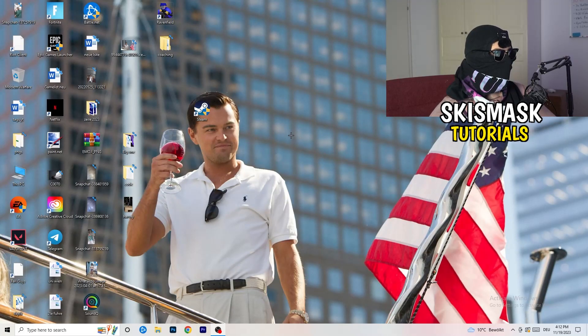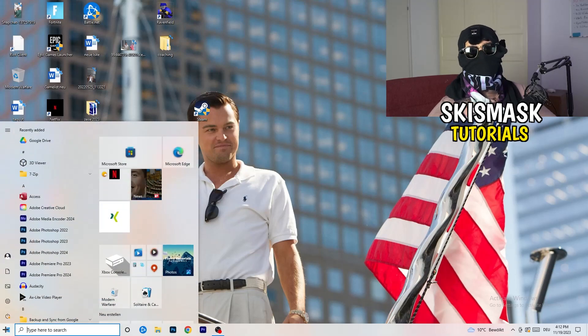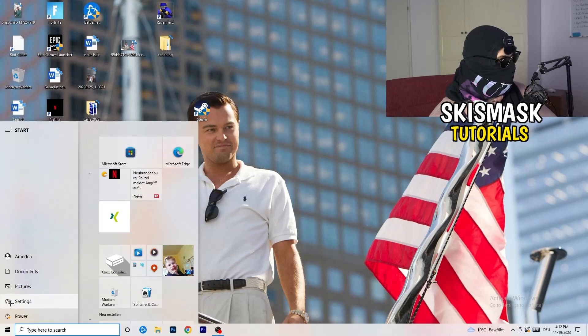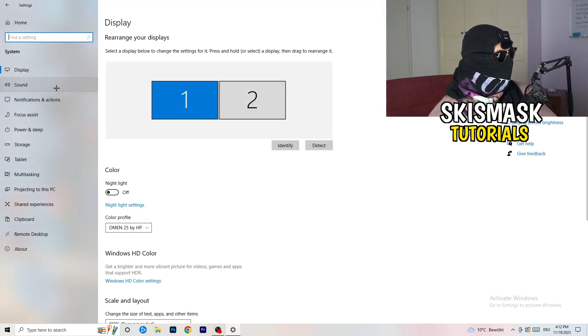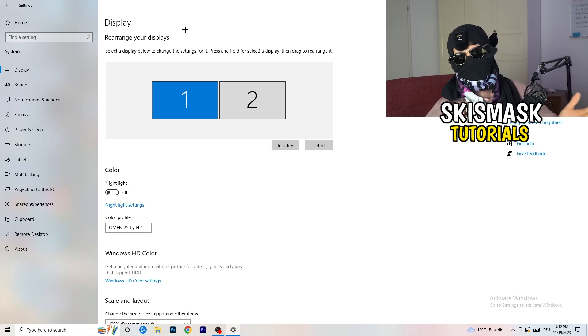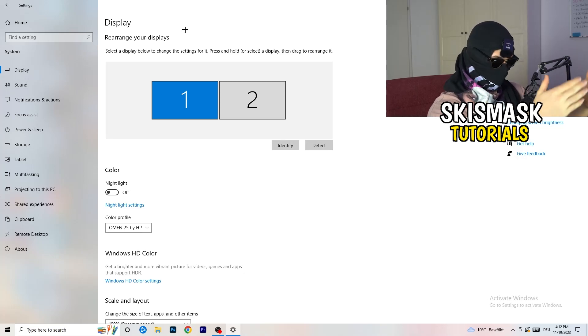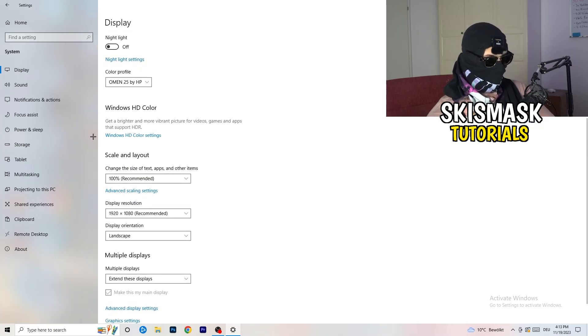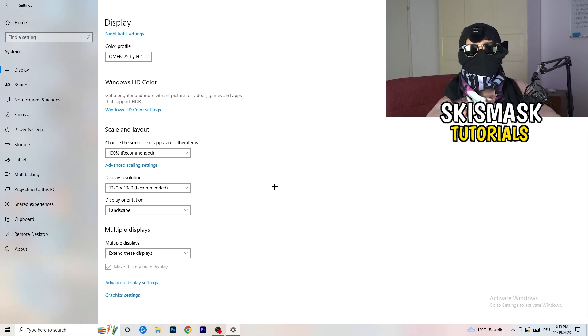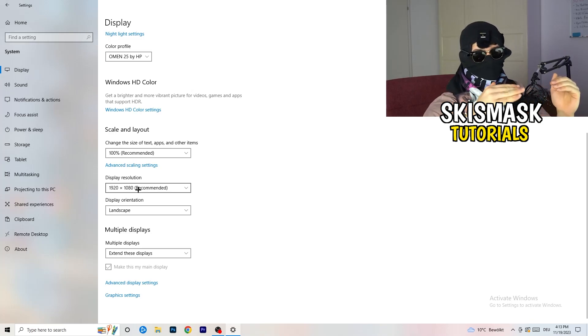Go to the bottom-left corner and open Windows Settings, or press the Windows key. Hit Settings, then go to System and then Display. Check which monitor is your main one if you have more than one. Go to Scale and Layout, change the size of text, apps, and other items to 100% as recommended. Also change the display resolution here to match what you set in the NVIDIA Control Panel — and then change it in-game too. Everything should be the same resolution.